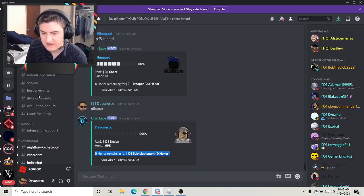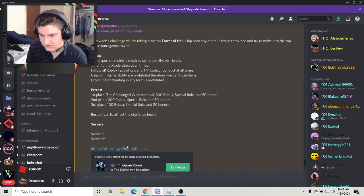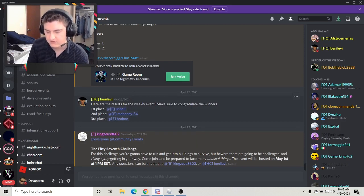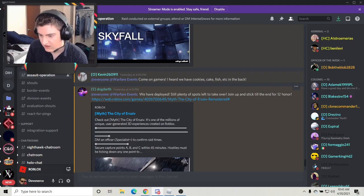In order to gain honor, you want to focus on everything under the event tab — weekly events. This gives some honor for challenges; like this Tower of Hell challenge gives 50 honor and 300 Robux and a special role to those who won. So if you look here, they all got roles and they also got honor and Robux. Under assault operations, you can also attend stuff there. Everything under here is 12 honor, and it also gives you some combat practice, so it's not bad.